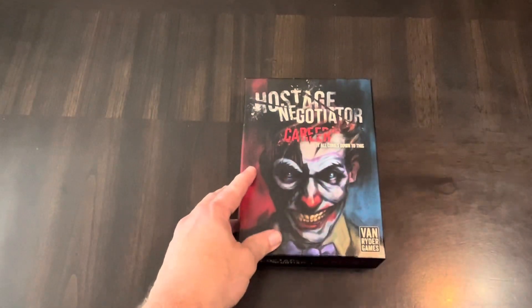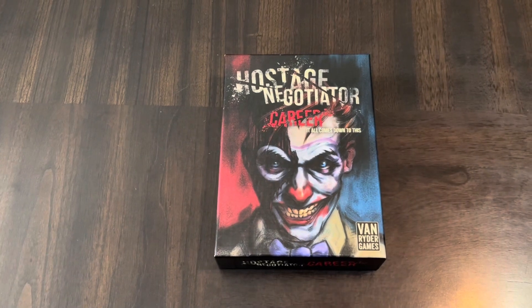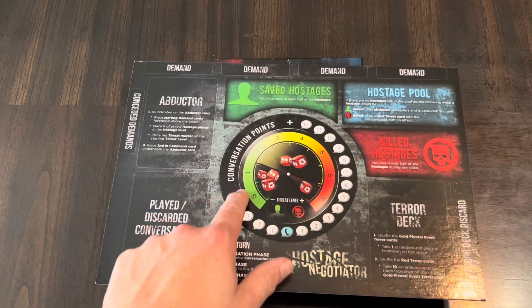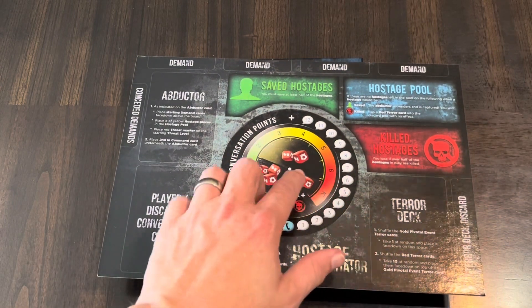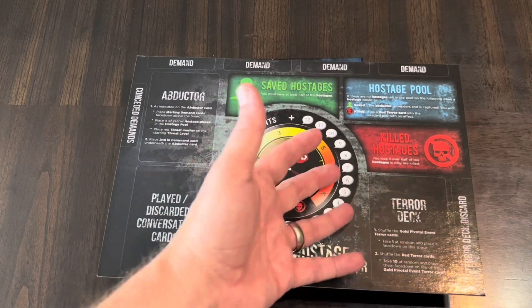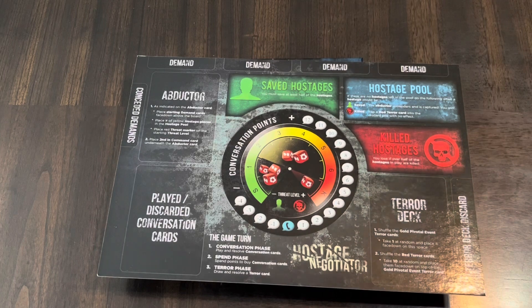To understand Hostage Negotiator Career, you need to understand Hostage Negotiator a little bit. I've done content on Final Girl from Van Ryder Games, which grew out of Hostage Negotiator and uses the same core mechanic. That mechanic is basically a deck builder — you're going to have cards that you buy. They're called conversation points, and you use those conversation points during your turn to buy new conversation cards.